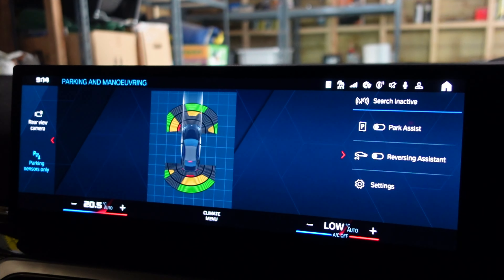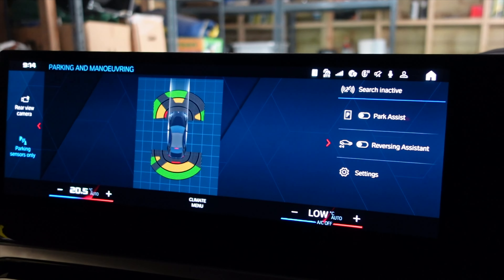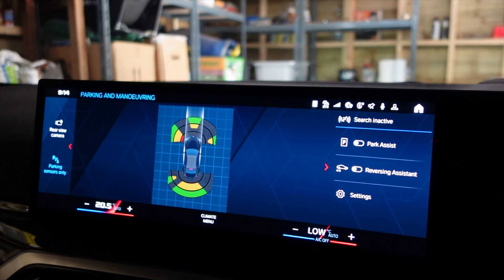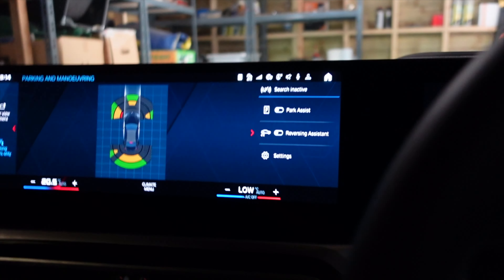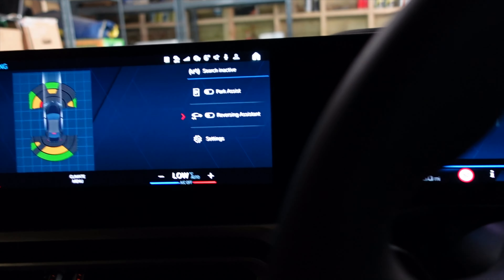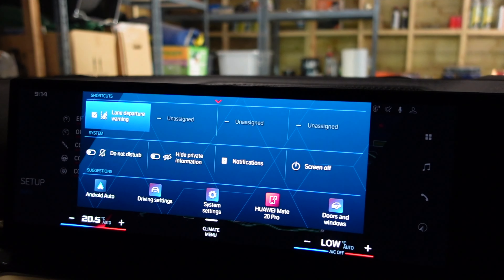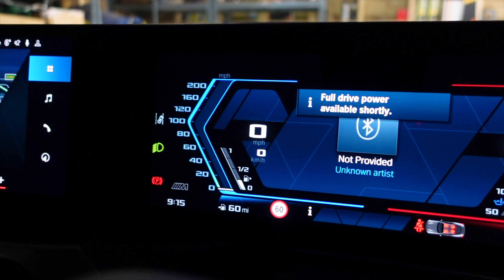The first thing that really gets on my nerves about this car: every time you start it you have something called lane departure warning, which shakes the steering wheel backwards and forwards and steers the car for you if you go anywhere near the white line in the middle of a road. You have to turn that off every single time you start the car. I've set it to a shortcut — there we go, we can turn it off just like that. That little grayed-out car driving into white lines means it's off.